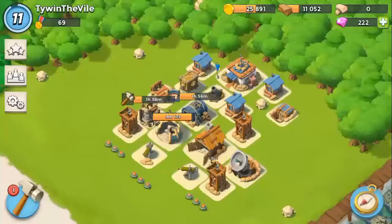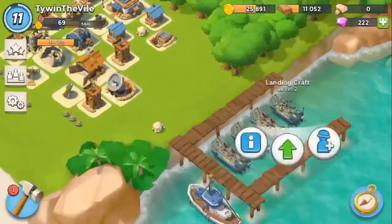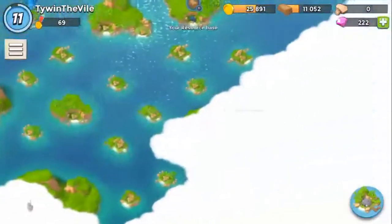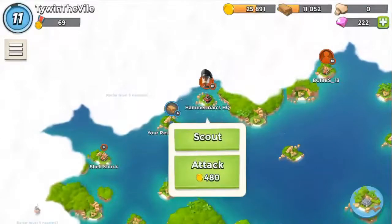What's going on guys, Tywin here bringing you a video on how to beat Hammerman's HQ level 10 — Boom Beach boss number one, the first main boss of Boom Beach. It's a new game released by Supercell, the makers of Clash of Clans. You have to build up your base and headquarters, build up your troops, and deploy them against other human players and computer players. General Hammerman is your main nemesis — that's what the main campaign focuses on. He will steal villages under your control, which you can take back to get gold.